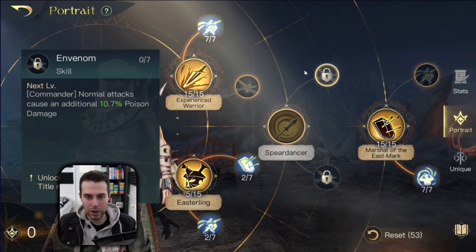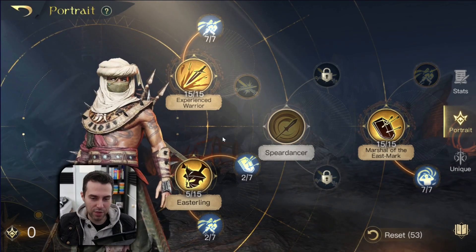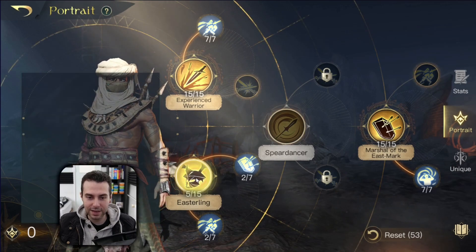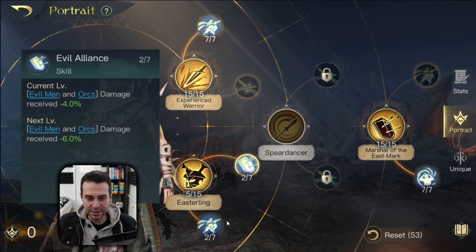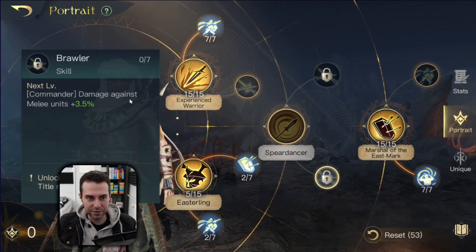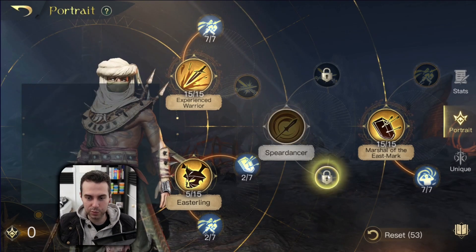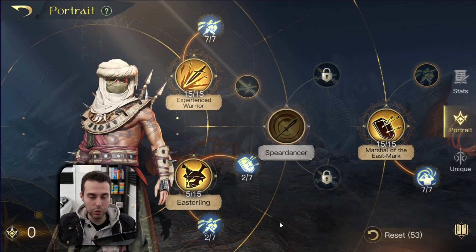Remember I'm level 31 and I still have at least 19 points left. I would distribute those points between these abilities. If I have any more points left, one point into Envenom, then go back and forth between Brawler and Spear Dancer — like two points into Spear Dancer, one point into Brawler. And there you go, this is the new min-maxed Khaledun.